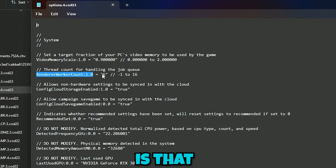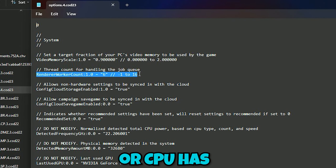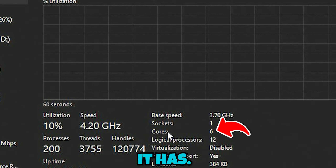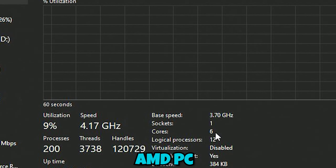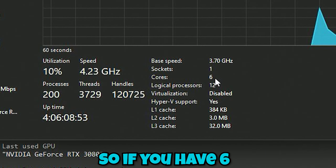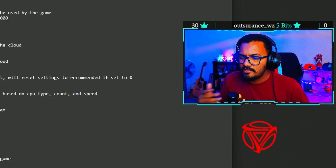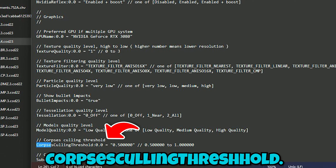Make sure your render worker count is set to match the number of cores your CPU has. To check, open Task Manager, go to Performance, click on CPU, and you will see the core count listed — mine shows six cores. For AMD CPUs, set it exactly to your core count. For Intel, my understanding is you go one less, so if you have six cores, set it to five or four. Play around with it and see which value gives you the most FPS, and make sure you don't go over your core count.